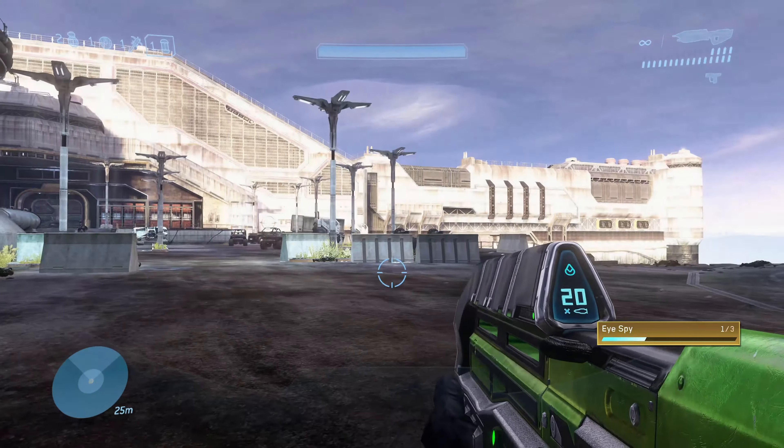The first one on The Ark is also on Rally Point Alpha. You'll find it right under the crashed longsword. For the second one, just fire up Rally Point Bravo and it's a short walk or flight from where you spawn. You'll find the final MOA on this mission on Rally Point Charlie, shortly after you take out the Ursine Chieftain.